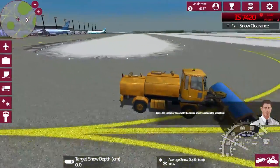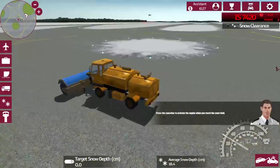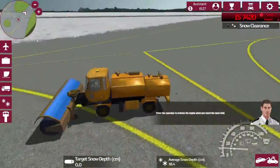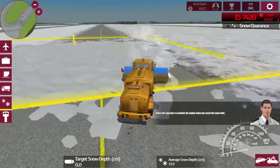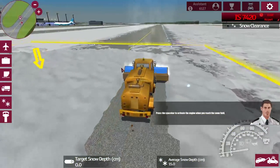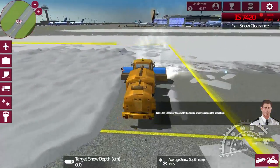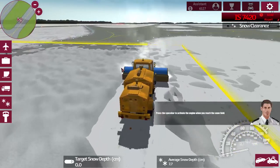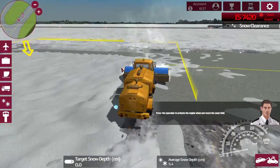Any planes coming? Nope, nothing that way. Oh, there's one landing — that's neat. Oh, snow field. Is the plane going to get us? Oh wait, he's on the other runway. Oh, this is a taxiway not a runway — my bad. Let's turn this bad boy on and start clearing. She definitely does get slower when you go to the snow — so this is not me making it slow. Looks like there's a bigger field to clear. Just need the taxiway cleared.